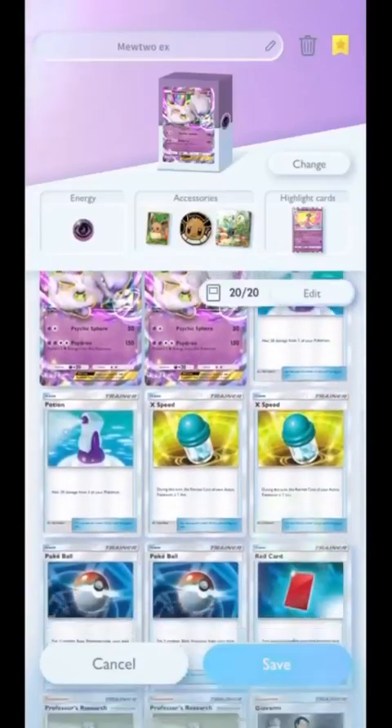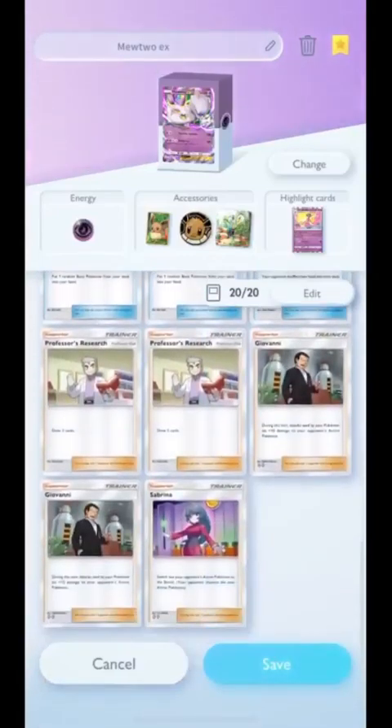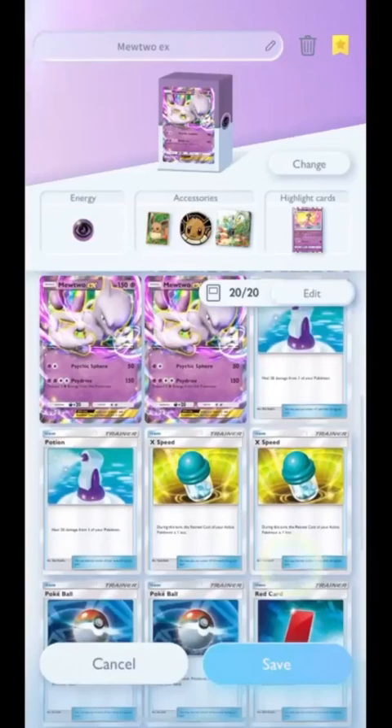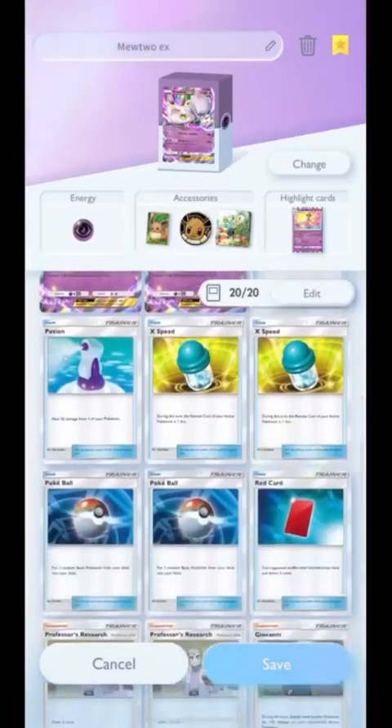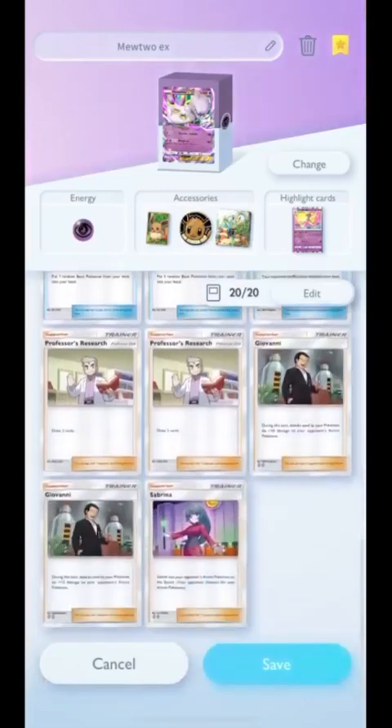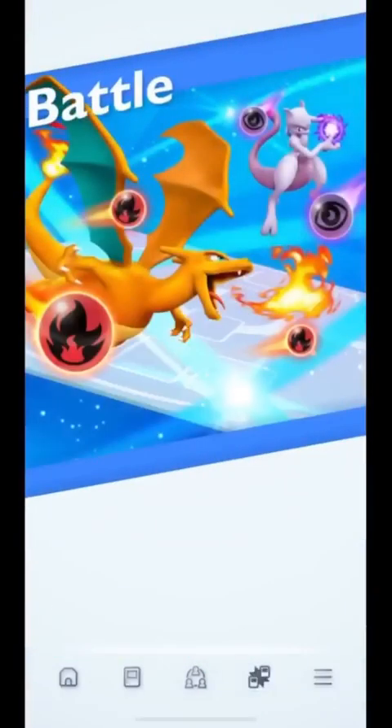So here we start. The deck is exactly as on the website — I'll put the link in the description. You do have the choice of changing the ratio of the trainer cards. You can put more red cards, more Sabrina if you want. I think the other ones should stay at full count, but red card, Giovanni, and Sabrina — that's where you can make changes. Let's just try this deck.